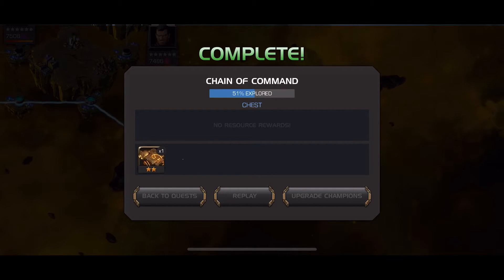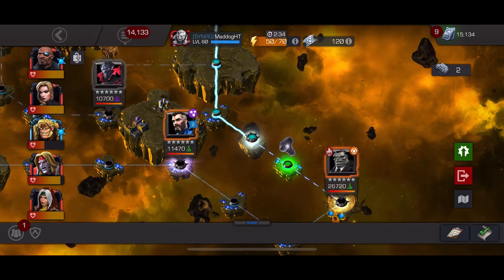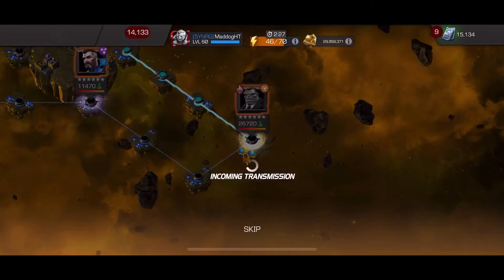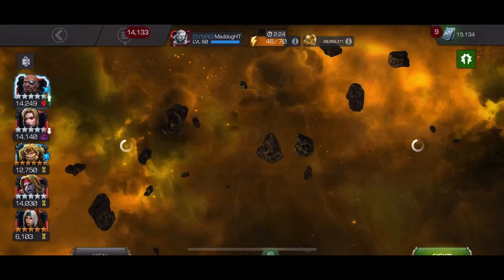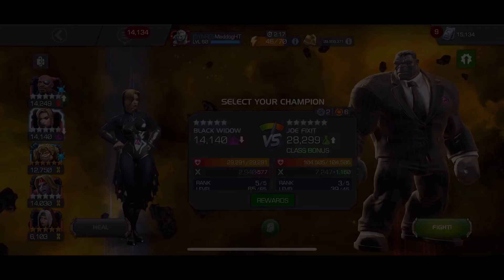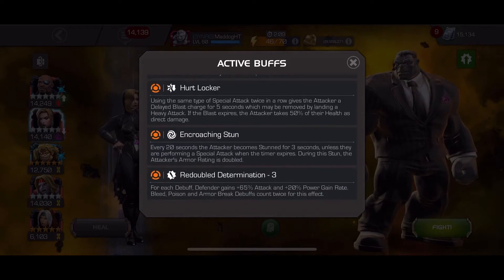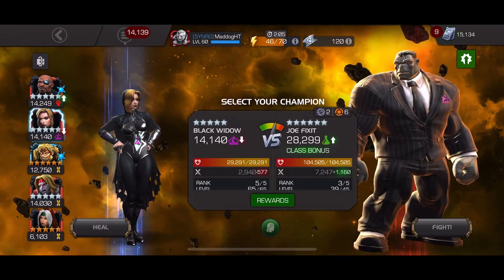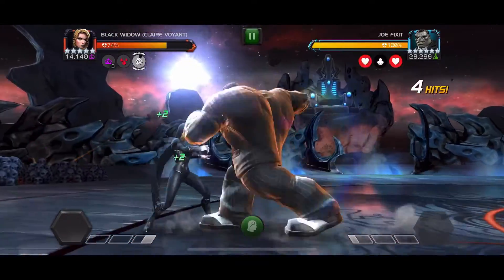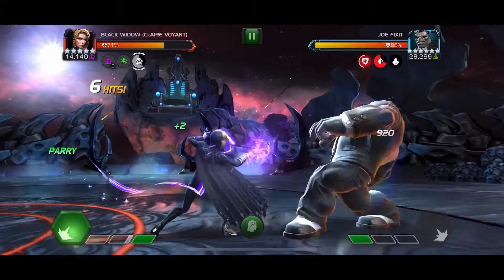I'll come back for round three. Alright, coming up on Joe Fixit for round number three. We're gonna do Black Widow - we're gonna try to get to the poison stance, get the extra power gain, and hopefully that will help with the encroaching stun and help to take a combo to the face right away.